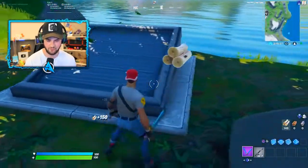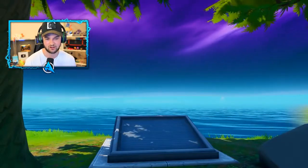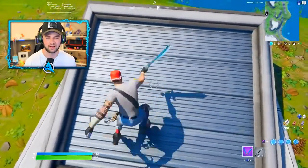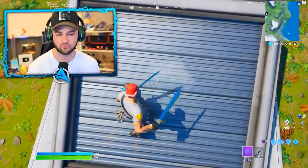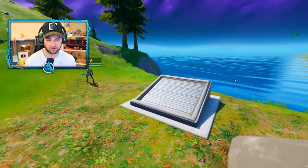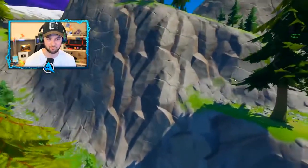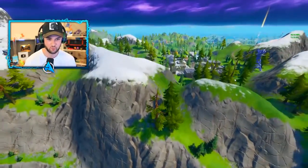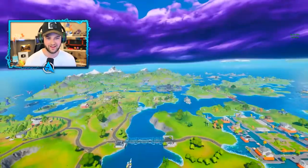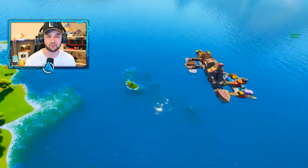There are actually three of these on the map and this one is pretty well hidden — look at this, hidden under a bush and actually underwater until all these map changes happened. This is one of three locations. If you simply try to break it open with your pickaxe, it's one of those unbreakable objects on the map. This bunker right here, if you want to find it yourself, is literally on the edge of the map pretty much in line with Retail Row off to the right hand side.